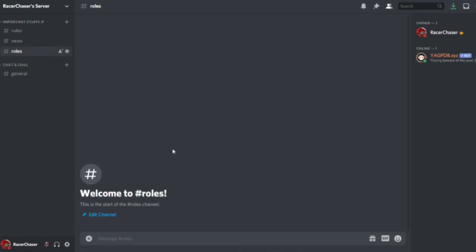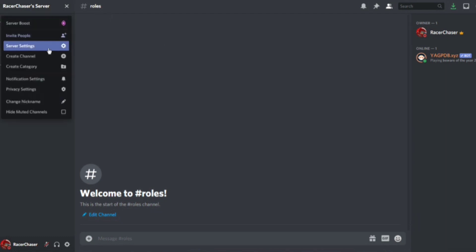Hey guys, Racer here, and today I'm going to be showing you how to set up YAGPDB — yagpdb.xyz — how to create role menus and how to update role menus. It's confusing, don't get me wrong. The first step to having this working is having the bot within your server, which it walks you through how to set up. I'll leave the link for the bot in the description.